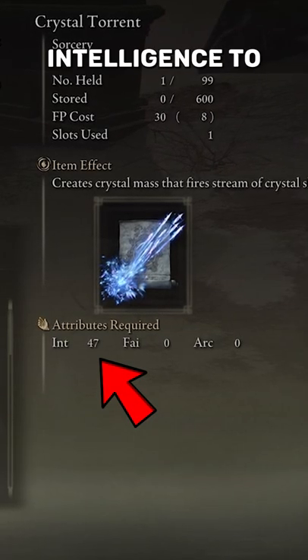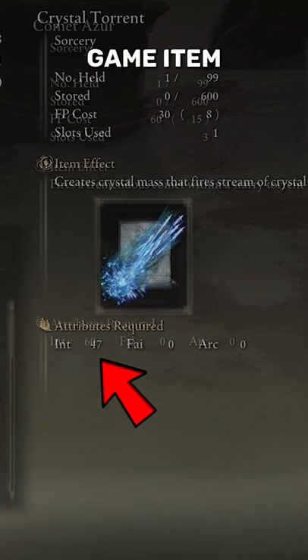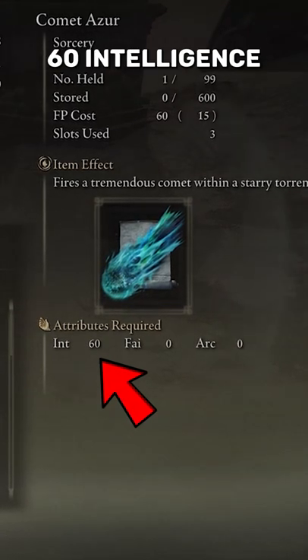The Crystal Torrent does take 47 intelligence to use, so it's a bit of a late game item. You can do the same thing with the Comet Azur, although it takes 60 intelligence.